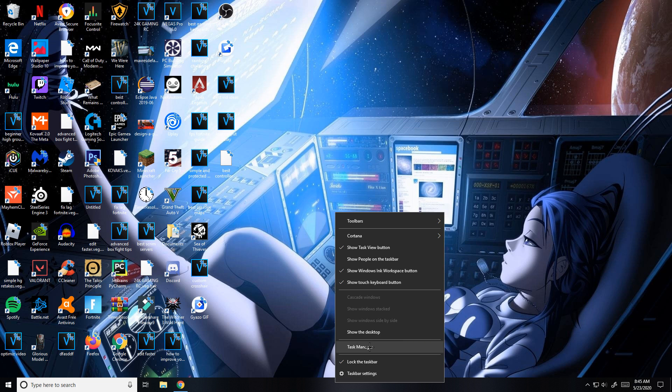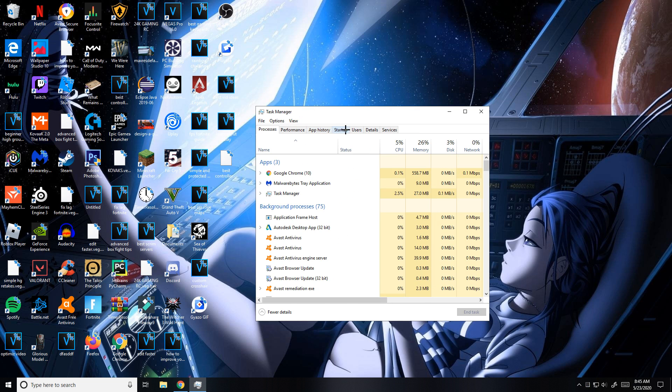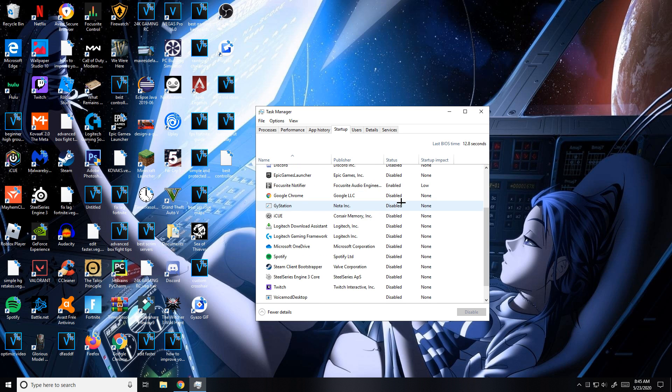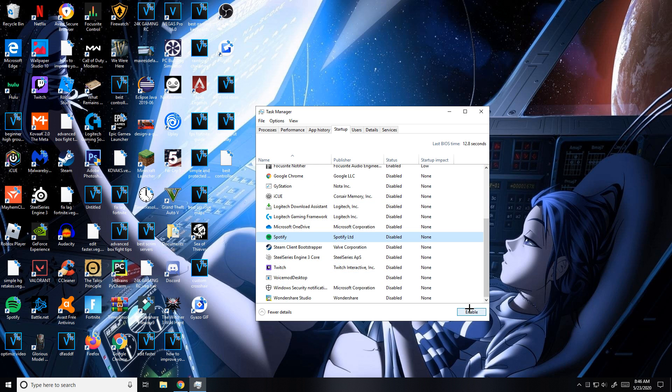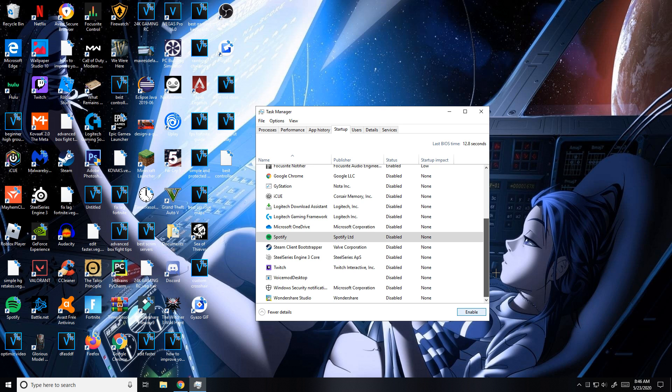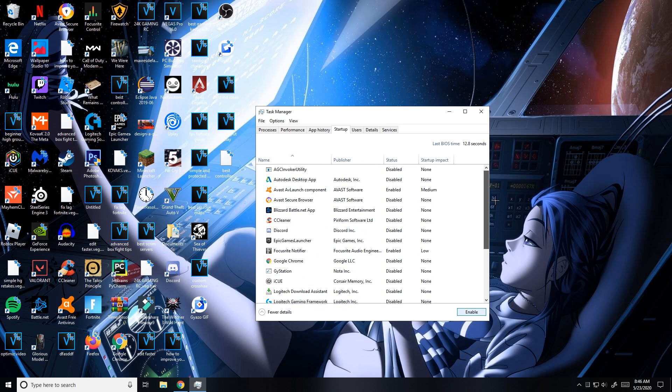For this next step, right-click on the bottom portion of the screen, go to Task Manager, then go to Startup. These are all the apps that start up when your computer runs, and you do not want this because it drastically decreases your FPS. Click on each one and click Disable — do this for all the apps you don't want open when your computer starts up.